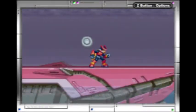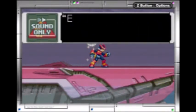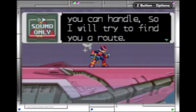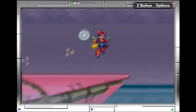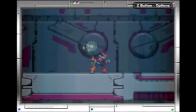A little more description and then we'll get started. There should be an enemy submarine in the deep sea. Even for you, there is a limit to how much water pressure you can handle. So if you try to find... even this deep in the water, reploids can't handle the water pressure.